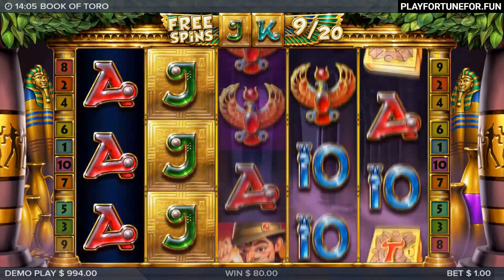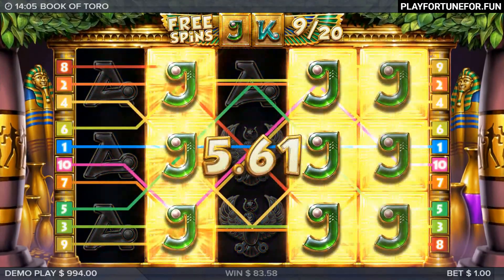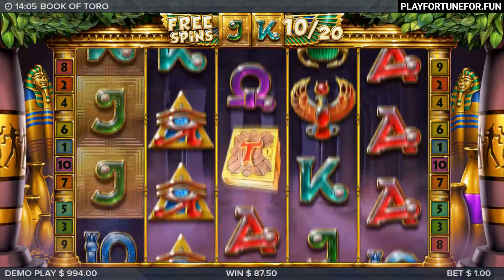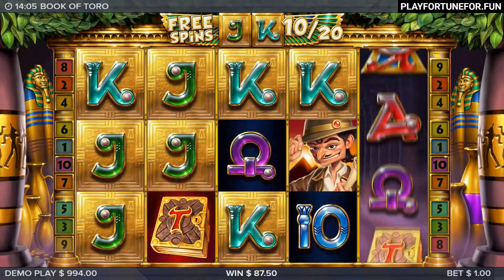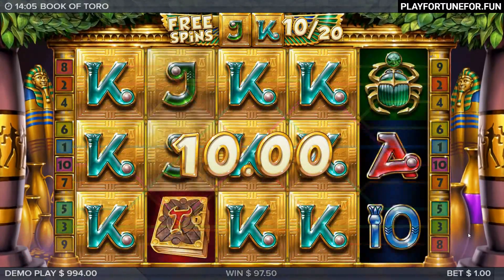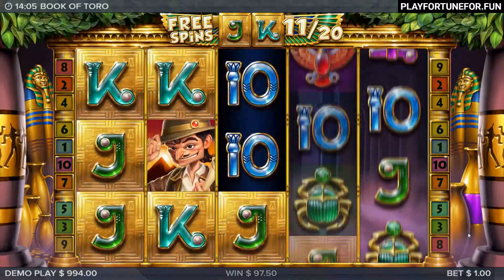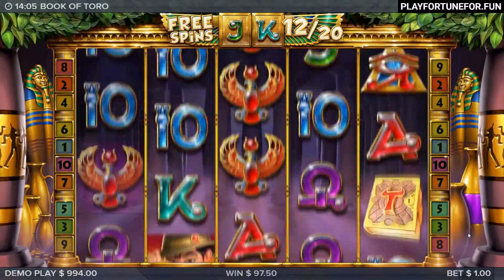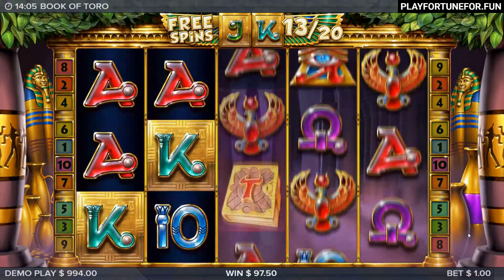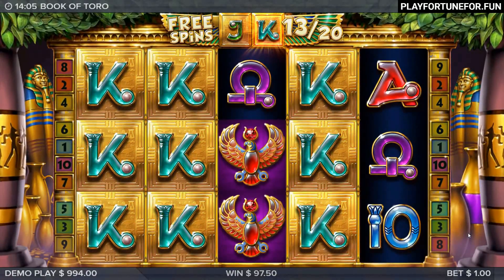Also worth mentioning is that Toro will expand when used with an expandable symbol. During free spins, additional free spins and up to a total of three expanding symbols can be activated. If you maximize the number of expanding symbols, you will only be awarded free spins according to the same payout as in the base game. There is no upper limit to the number of free spins, but the bonus round will end when you hit the maximum win of 10,000x.